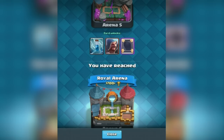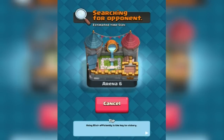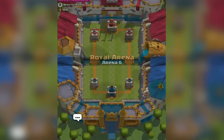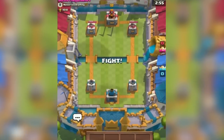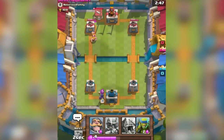Woo! We did it, guys! We got to the Royal Arena. Let's go ahead and open up a new battle. I want to do my first battle in the Royal Arena, let's just see what happens. Let's see how bad I get owned — I'm probably going to drop right back down. But let's give it a go. We're going to come in with the same deck. He's got... oh, I hate this. I hate Barbarian Hut.